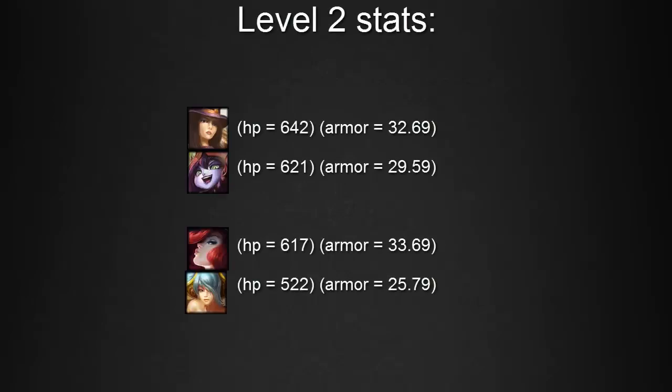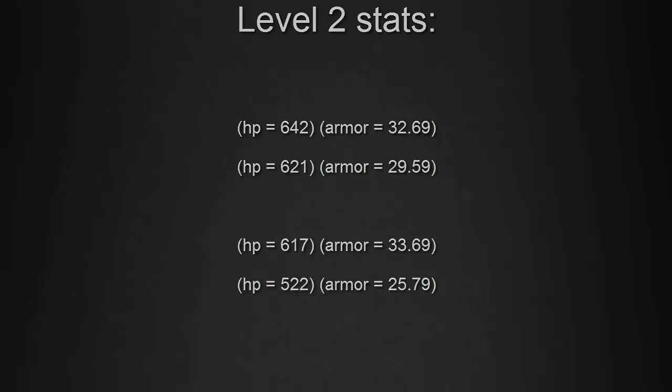Now we'll take a look at the level two stats for all these champions, keeping in mind the items, runes, and masteries that we just talked about. Caitlyn has an HP of 642 at level two and an armor of 32.69. Lulu has an HP of 621 and an armor of 29.59. Miss Fortune has an HP of 617 and an armor of 33.69. Sona has an HP of 522 and an armor of 25.79.